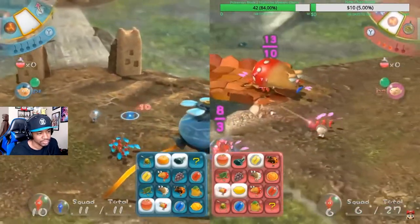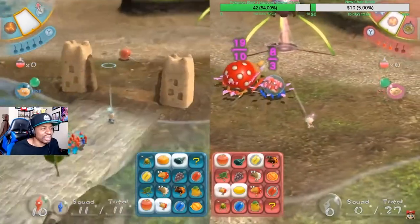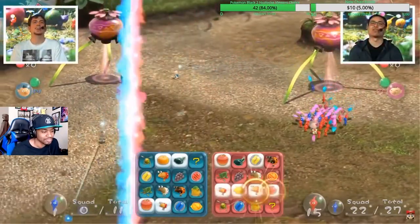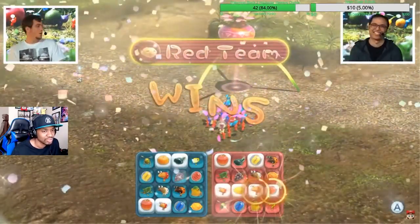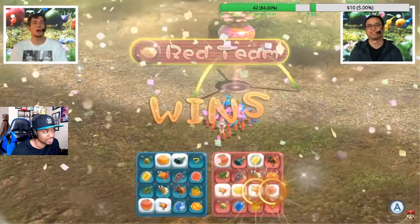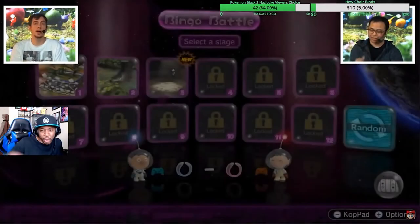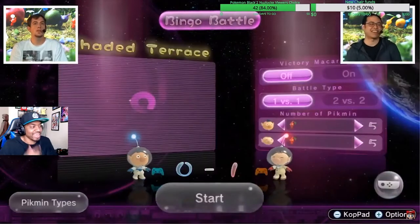JC looks like he just needs one more item. Player two gets it! You've got to put more Pikmin on it otherwise it takes five years. Oh — bingo! That's so good — I'm so excited. What really turned the tides: I was about to defeat both bull borbs I needed, but that rock came down at just the right moment. That rock screwed everything up — all my Pikmin went down at exactly the right time. It feels so good.